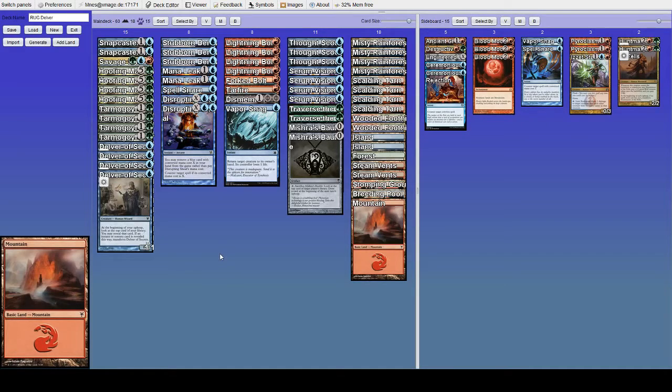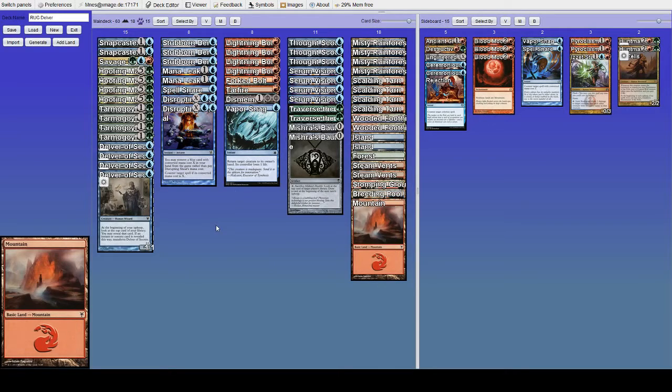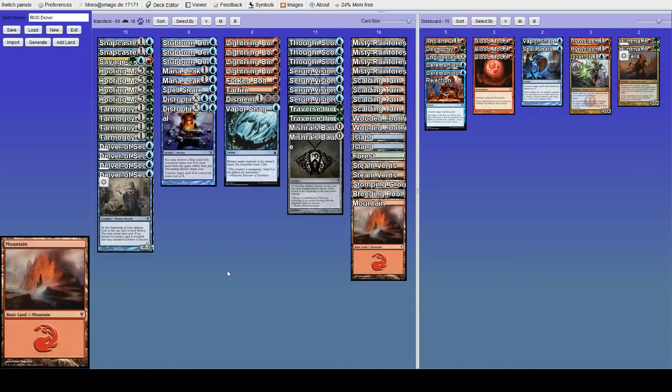Dismember definitely lines up against our threats — takes out Delver and Mandrills cold, Goyf might survive but probably not. One of the things I absolutely hate seeing is Tidebinder Mage, because it taps down our fatties — any green or red creature — and holds them down forever as long as it's on the battlefield. So if your opponent has a Tidebinder Mage, you probably want to aim removal at that in addition to the Lords. Another creature to watch out for is Kira, Great Glass-Spinner, which is exceedingly hard to deal with, especially in game one. You basically have to burn two removal spells just to get rid of it, and they still keep their Lords because you just used two removal spells on Kira.